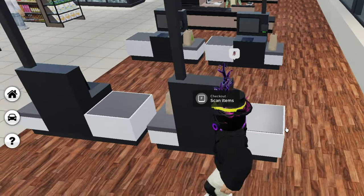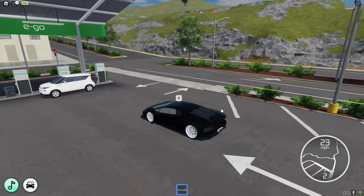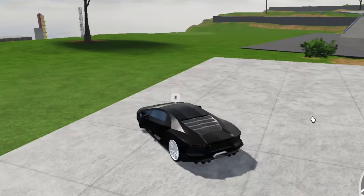We got a grocery bag full of our groceries. Oh, there's also a self checkout, but we're not gonna do that — we're kind of lazy. Let's actually go to a house and spawn one of the new houses. I've seen them in sneak peeks and they look so cool — let's see them inside the game right now.